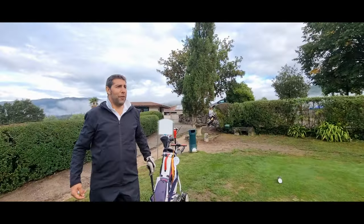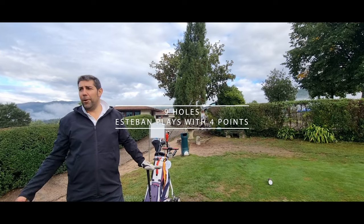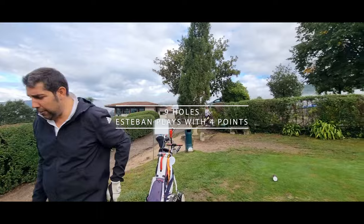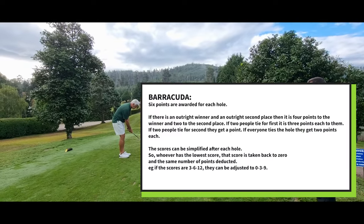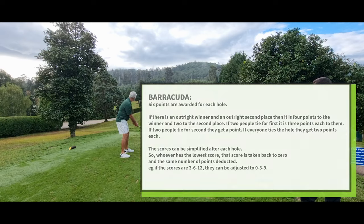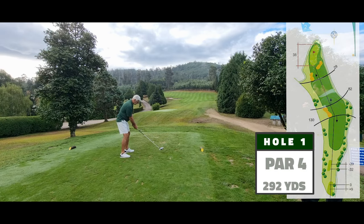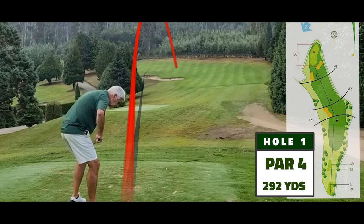We're going to play with Fito — this is Fito here. He has a handicap six and he's complaining because we're now going to play with a seven with a handicap 13, and his seven is asking for four or five or even six shots over nine holes. So in the end we decided we're giving four points. The Barracuda is fairly simple — it's about six points for each hole shared out between the three, and you can also simplify it. If you want to freeze and go back now, you can read the rules carefully.